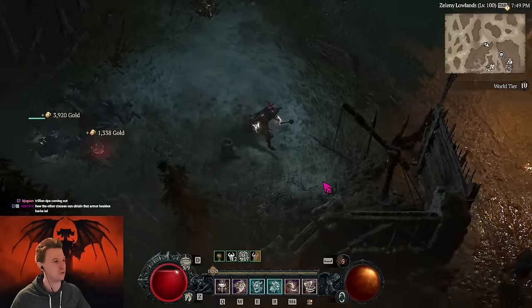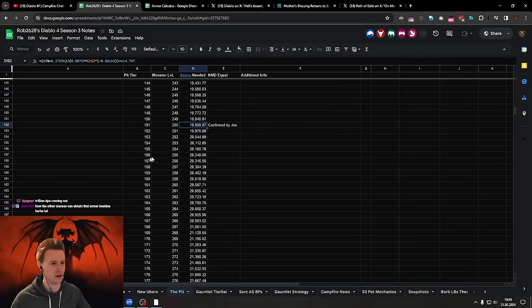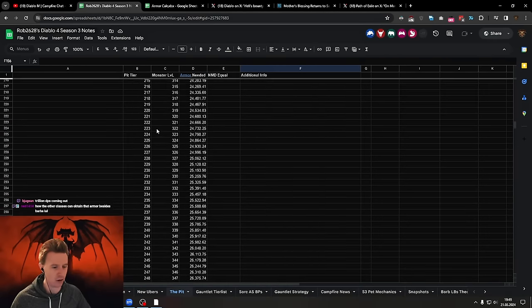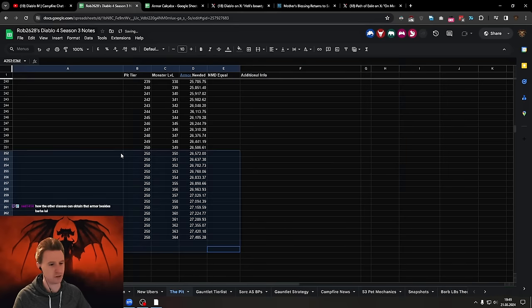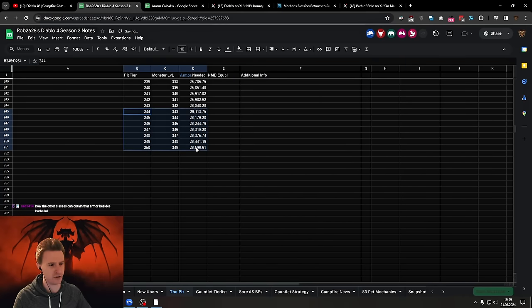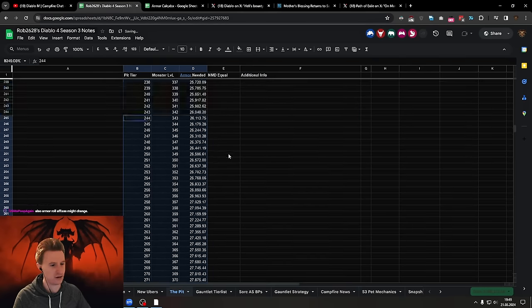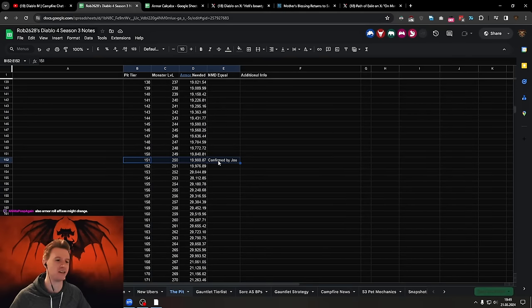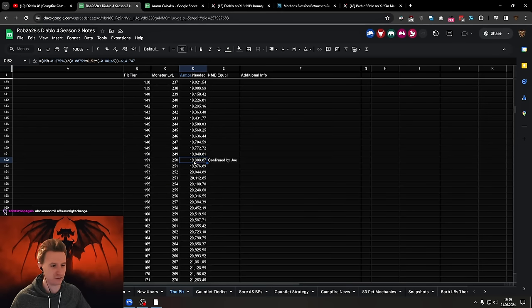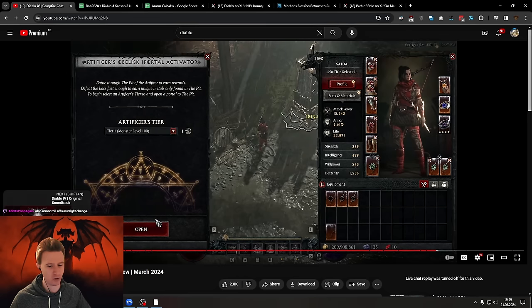You'll definitely be able to reach pretty high levels of armor in those high tiers, especially with bleed builds and stuff that keeps up your Disobedience. We don't know exactly how deep it's going to go, but at least it's going to go very crazy until pit tier 151, which is monster level 250 where you need 20k armor. There are a lot of cool rewards associated with it.